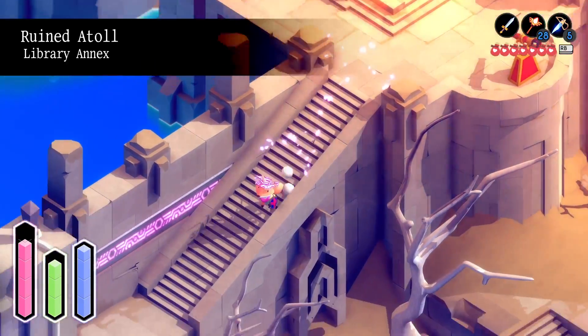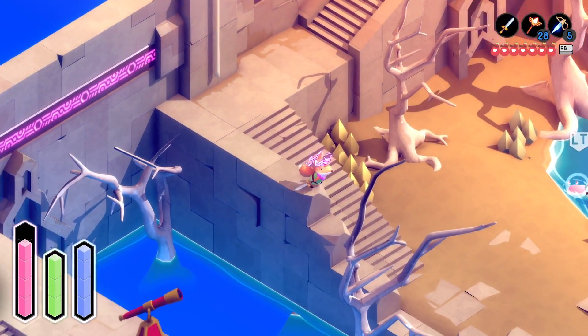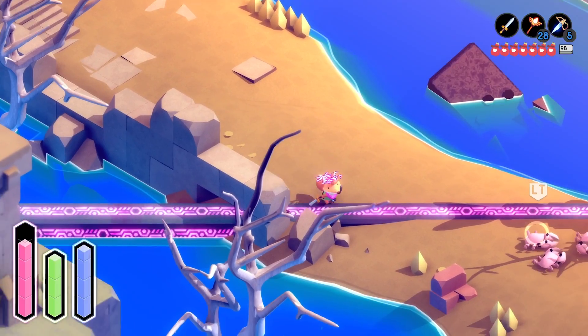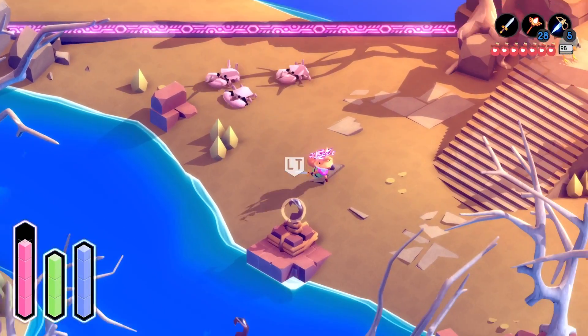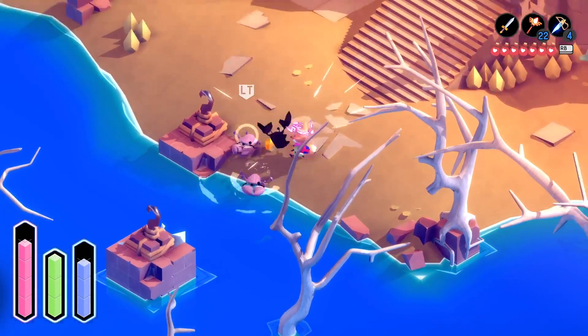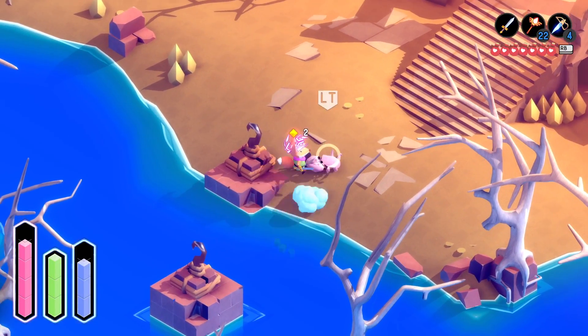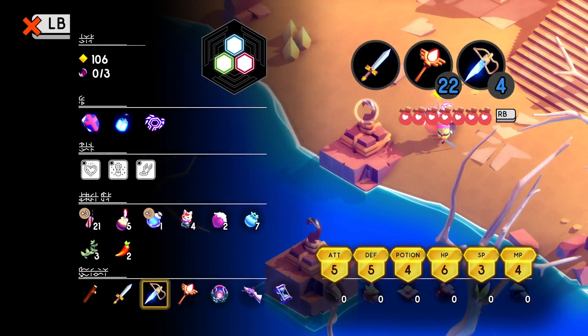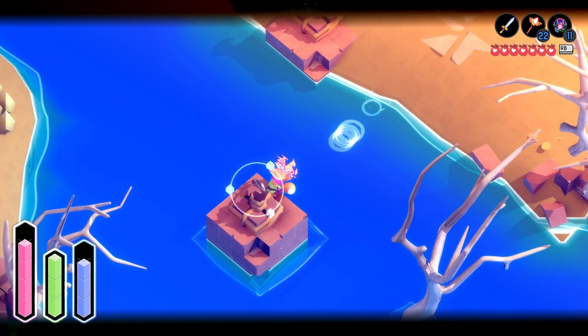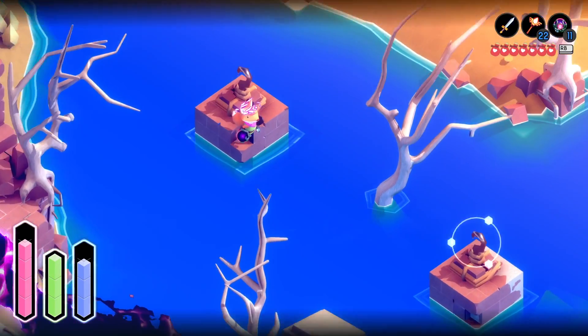Head over here and then straight down and to the left. Kind of hug the wall a little bit to the left and then keep your eyes peeled for these hooks. Make sure you have your hookshot equipped. And then from there you use the hook to pull yourself this way.